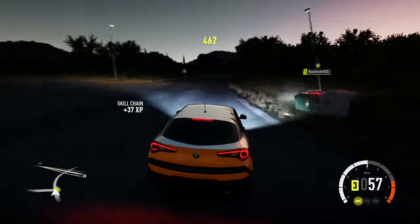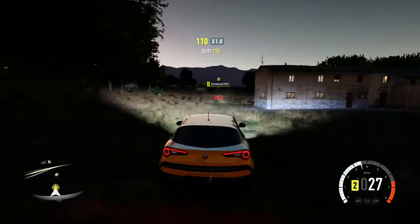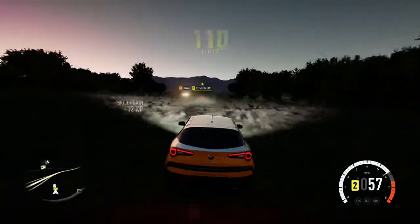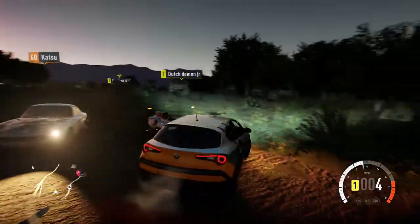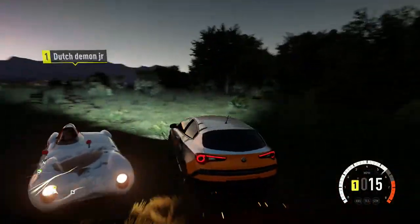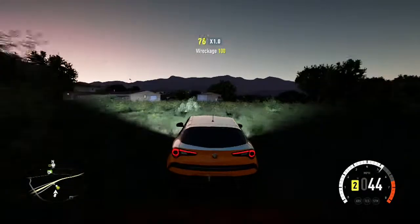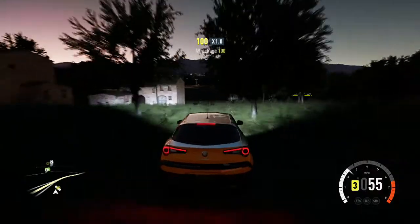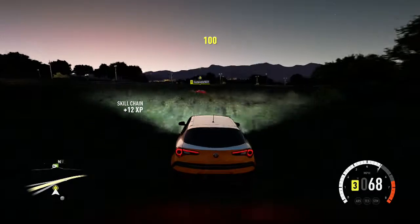So you'll just want to run up to them and challenge them. Get behind them and you'll be prompted to push the X button, which will allow you to start a race against them. They tend to be in a car that's a bit faster than yours, so sometimes it can be a little difficult, but you should be able to get it done.